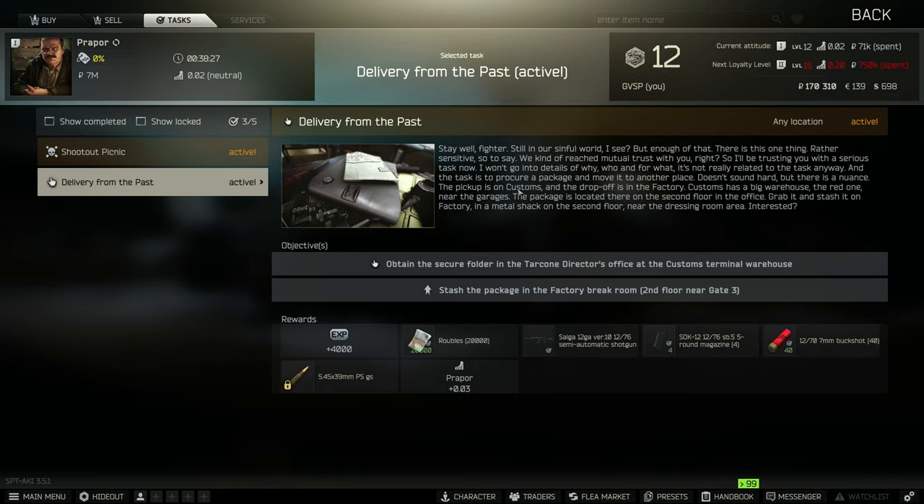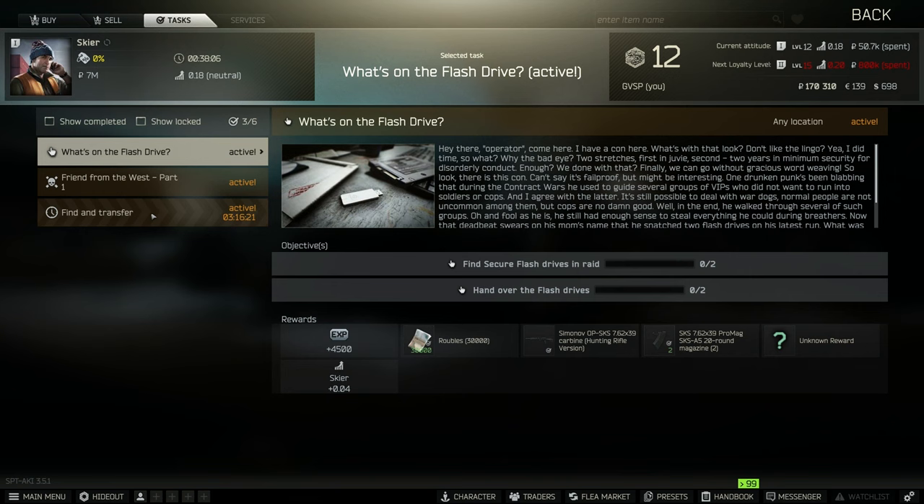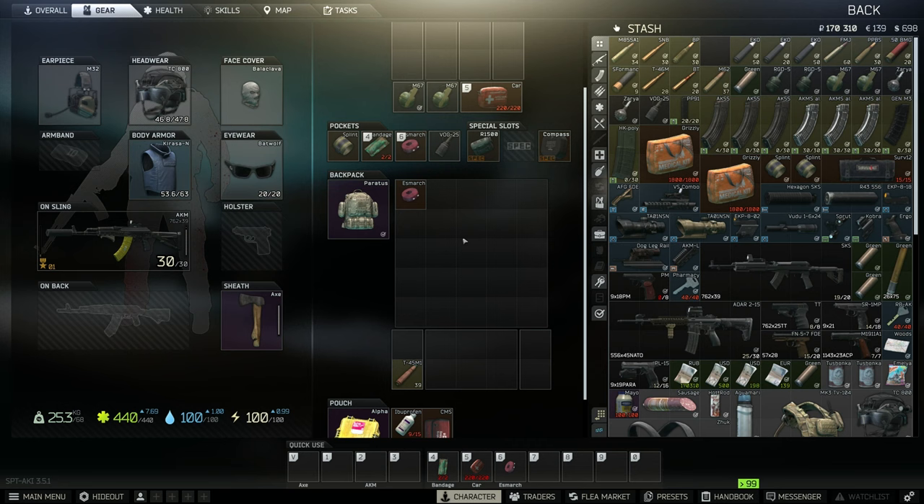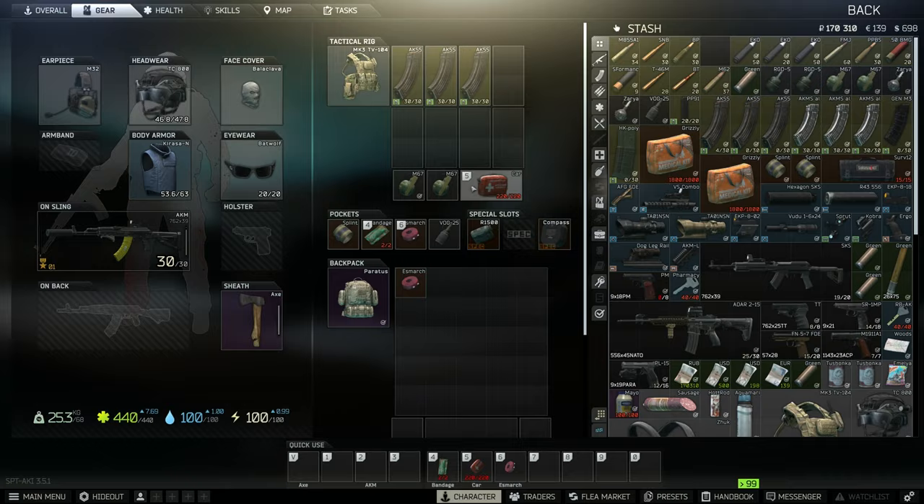So what I think I'm gonna do now that I have the Tarcone Director's Key is try to do Delivery from the Past really quick. We gotta basically just go, give it a shot, try to get the folder from Tarcone Director's office and get out, then stash it in Factory. We'll see if we can do it really quick. Also I remembered I got a couple more dog tags that I needed for this quest here - I just need to kill two more PMCs. So maybe we can find a couple USECs in Customs since we're going there. Basically we're just gonna go ahead and take this kit with the big backpack and go see if we can get this done.